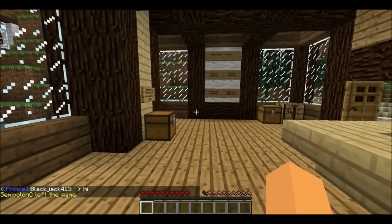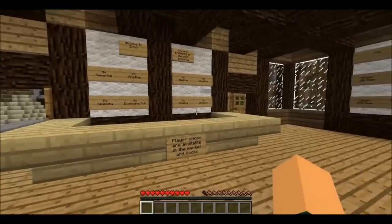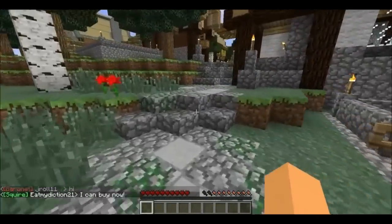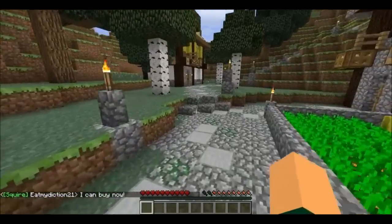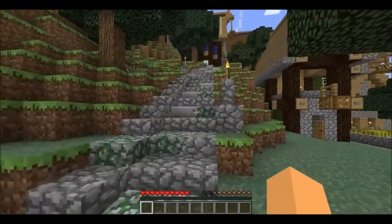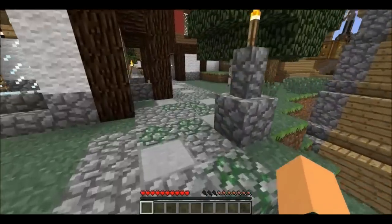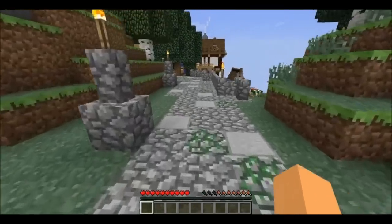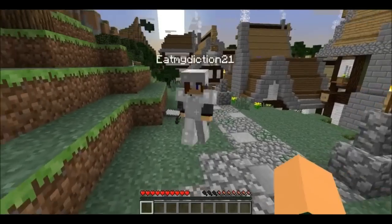Now let's move on to how you actually get money and buy land and rank up on this server. The main way I've found to make money is by selling ores to shops. The price of iron right now — iron ingots — you can sell them for 8 trade bars a piece. So it's roughly 2 iron ingots per tile of land if you want to buy in the city, which is like 3 stacks of iron.